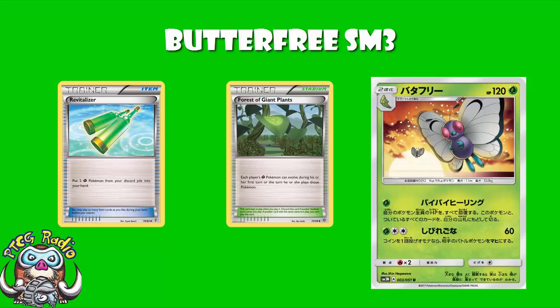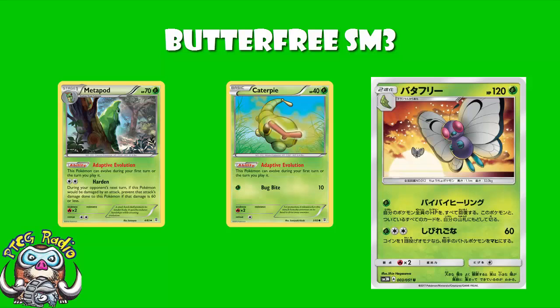because you can grab two of the line out of the discard pile and then evolve them up straight away. Forest of Giant Plants is essentially irrelevant here, because both Caterpie and Metapod have the same ability which allows you to cheat the rules of evolution.